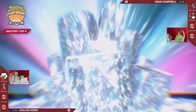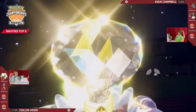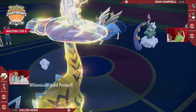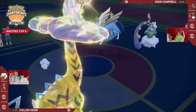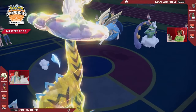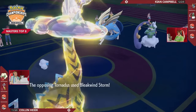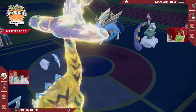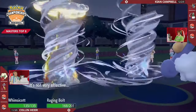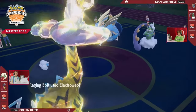No swaps from either trainer on turn one. Raging Bolt is going to Drastalize on Collin's end, dropping that Dragon typing — which would have been disastrous given the Play Rough from Zacian. Going mono Electric, getting rid of that huge weakness. Whimsicott will protect itself from the Behemoth Blade, which would have been really strong, probably bringing it down to focus stats. So Keon went aggressive into the Whimsicott and did not get paid — hardly any damage even with a critical hit to Raging Bolt.